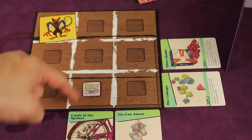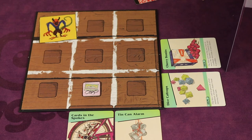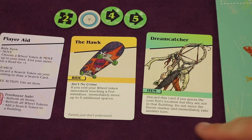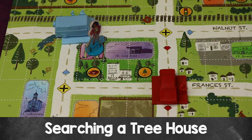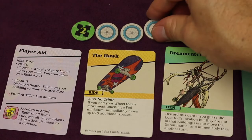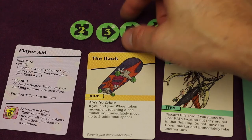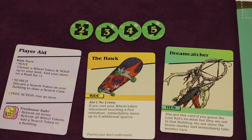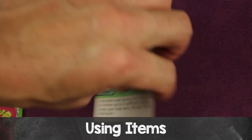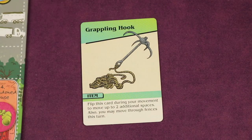Each time you find a symbol token you add it to the seal board, choosing an empty spot. Any time a row or column is finished, that card is given to one of the kids — the lost kid decides who gets it. However, if any row or column has two identical symbols, you must move the doom marker forward one space. Also, your ride card gives you different abilities to use throughout the game, and there are item cards you can discard on your turn as well. If you search a treehouse, you get to flip all your wheel tokens back over early and flip used item cards back over to regain their abilities.